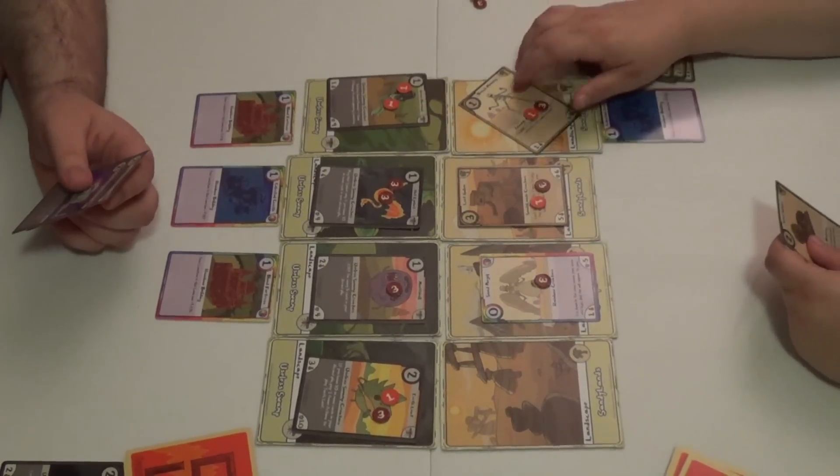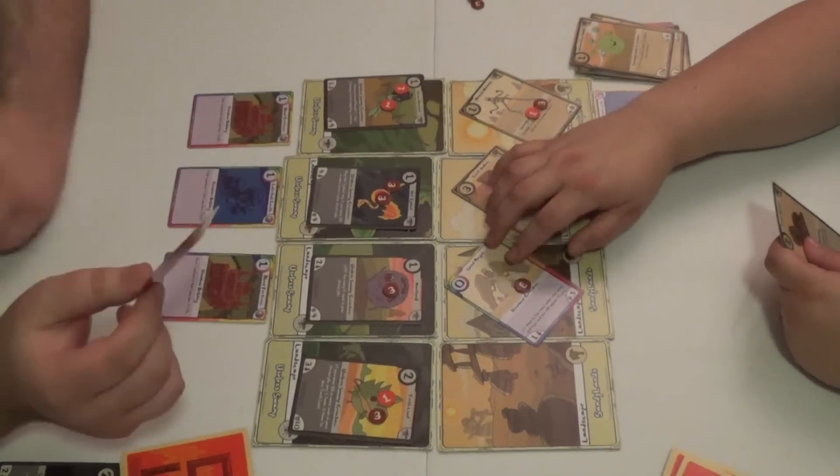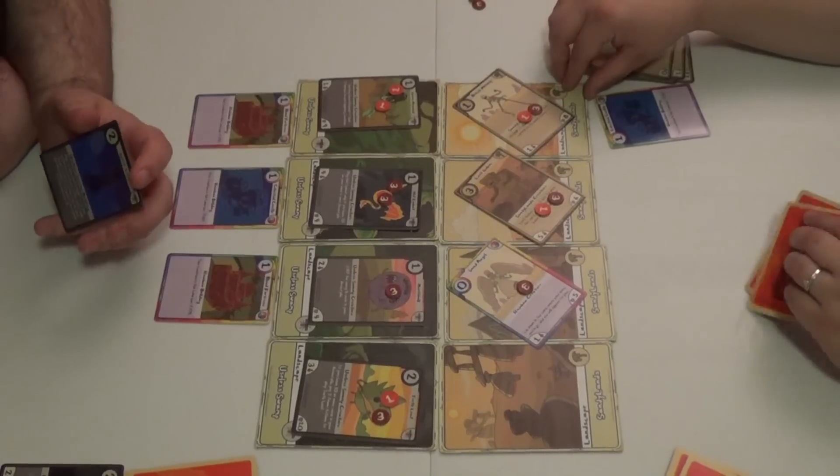Sarah starts drawing a card but Hunter reminds her it's his turn. She's accused of cheating — she says she is a big cheater. She tries to explain what happened.